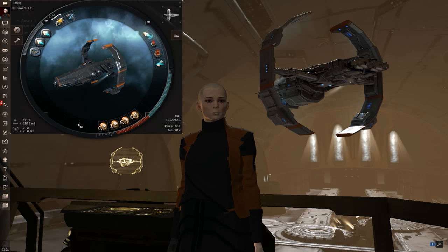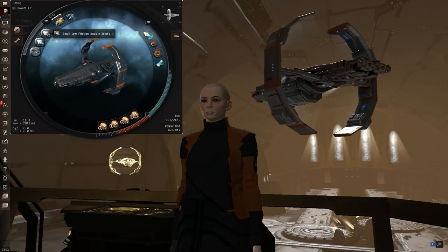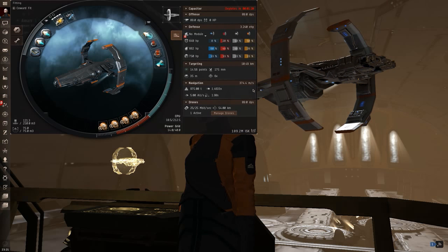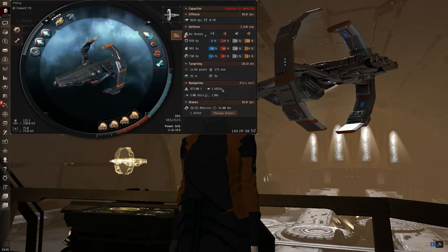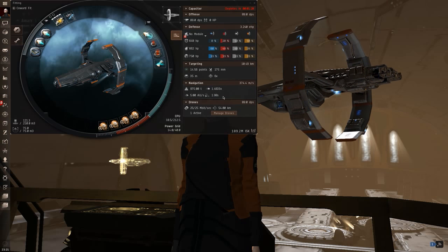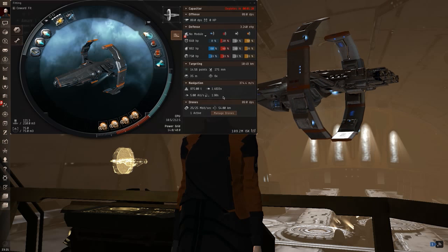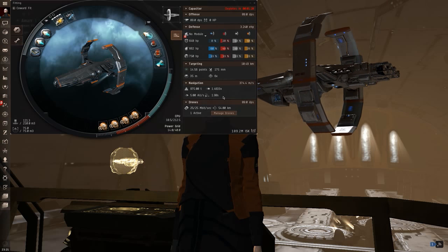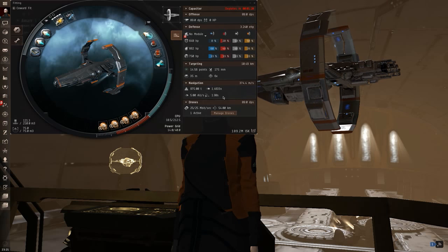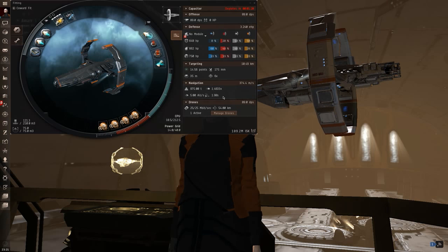Interdictors do happen, but I've never lost this ship. The ship aligns incredibly fast because of the rigs — two Low-Friction Nozzle Joints bring your align time down to just under two seconds. So if you're paying attention, they're going to have more than one second where they're decelerating out of warp, meaning you're going to be literally uncatchable even from an interdictor. If you're keeping watch on your D-scan you should have a good idea whether you're alone or not.